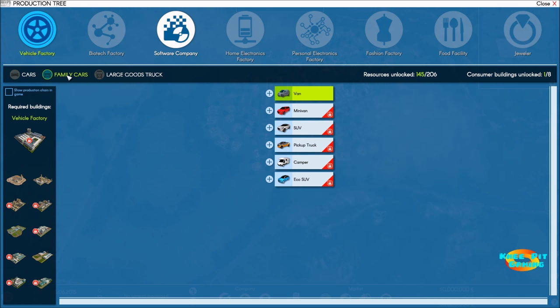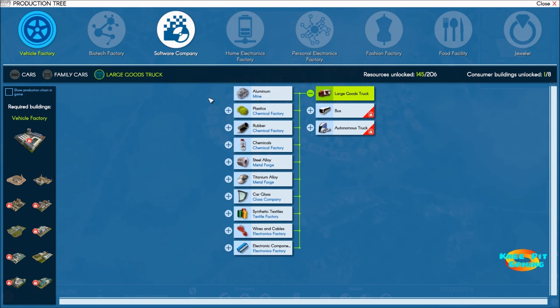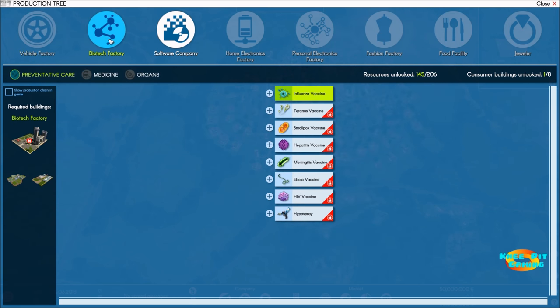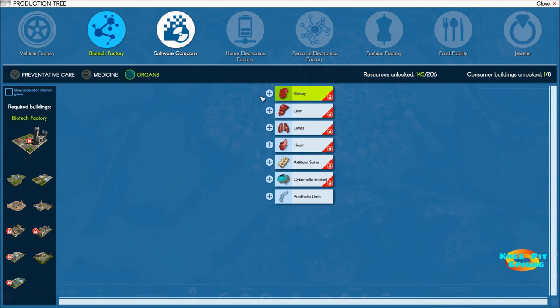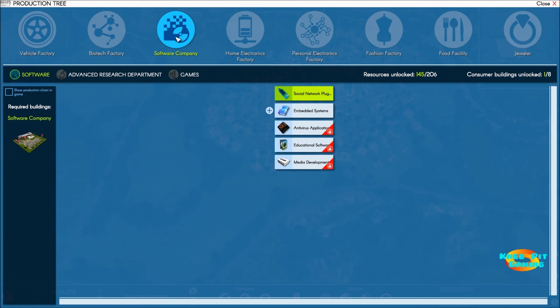In the vehicle section you've also got vans, minivans, buses, and delivery trucks, each with their own production chain. Moving on to biotech, you can create preventive care vaccines, medicines from sleeping pills to cancer pills, and various organs — which thankfully we're growing on a farm or animal ranch, not obtaining any other way. That covers biotech.